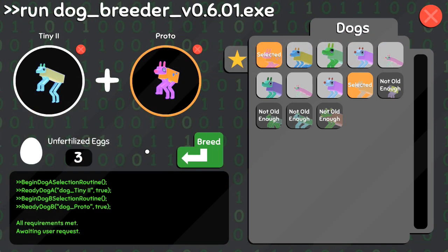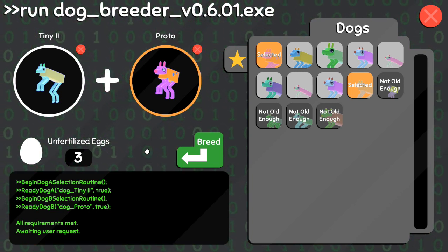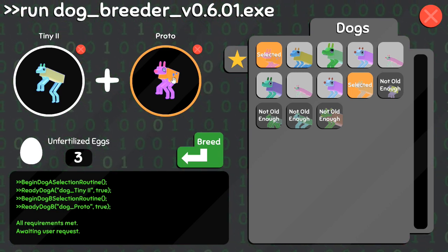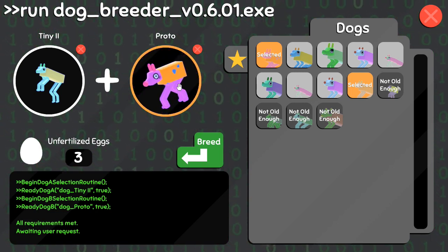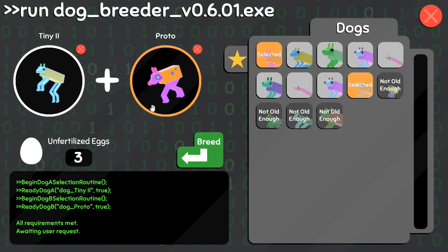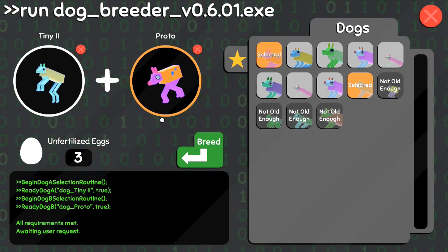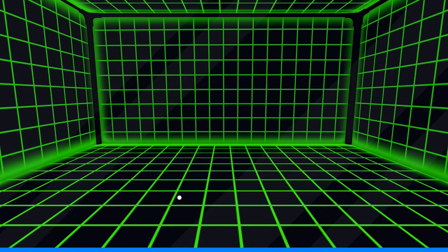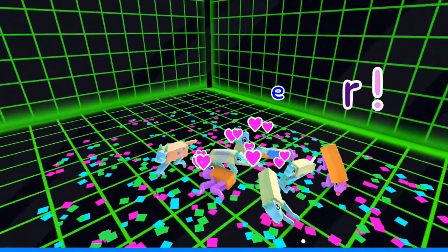Hello everyone and welcome back to Wobble Dogs, where we are rushing straight into breeding Tiny the Second, who just fulfilled an achievement that unlocked Pronto - a brand new dog with the tiniest little tail and also Spots, the very first dog we've ever seen with spots. Since Tiny is literally about to pass away, let's jump right into it - we are going to be breeding Tiny the Second for the last time with Pronto, and they had a massive colorful litter with paint splotches everywhere.